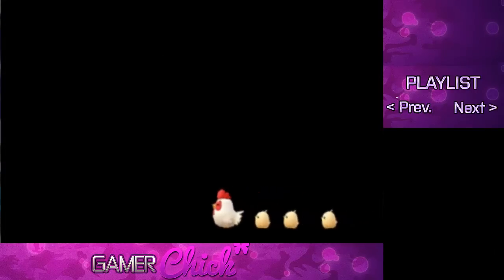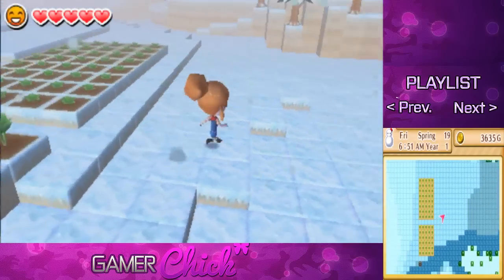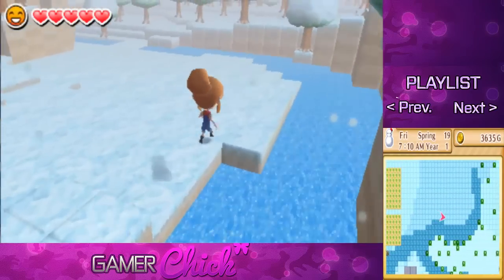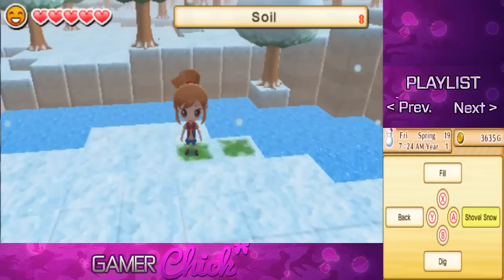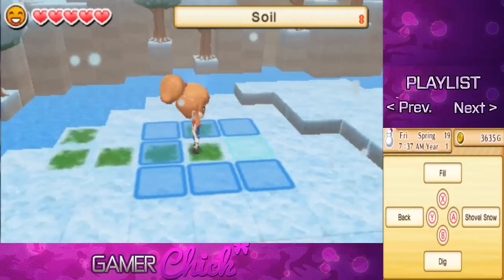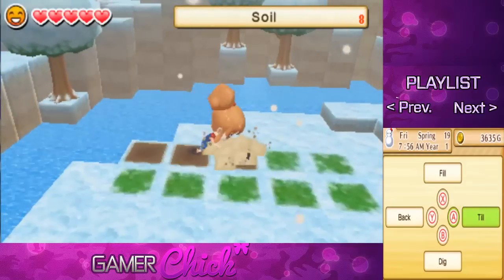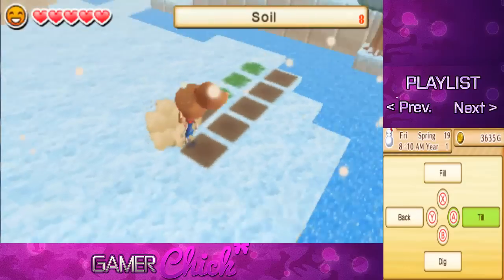I bought some more spinach because I want to plant it at a different altitude to see if it affects growth. Those spinach over there are ready to be harvested. I'm not sure whether to plant it at a lower or higher altitude — I'm thinking lower, maybe down here by the water. I'll do two rows of five. Apparently if you plant crops at different altitudes they grow differently, but the game doesn't really explain it — I'm going by what you guys tell me in the comments and just experimenting.